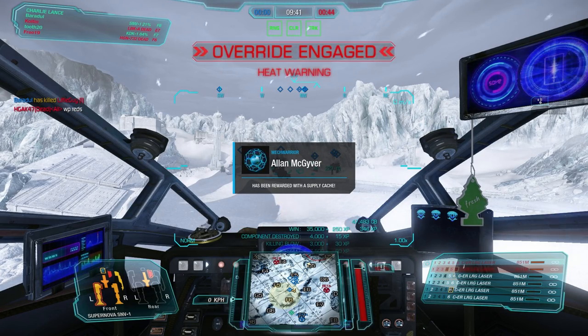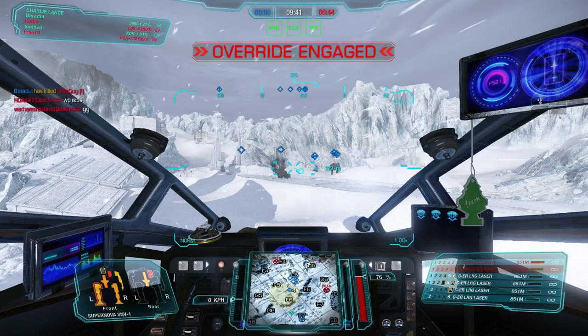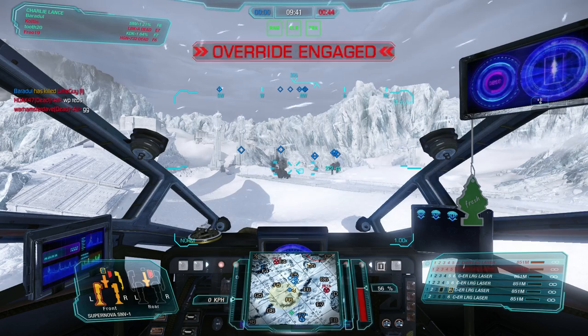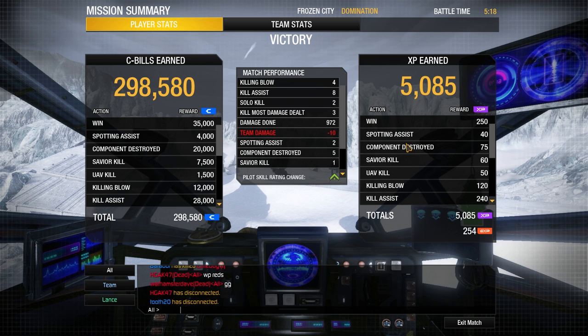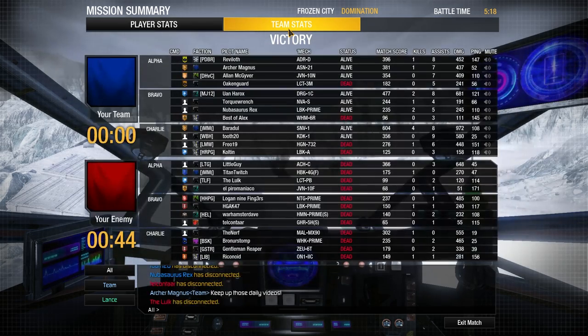I finally get a hit to a side torso and get the kill as well. It was an interesting game, and again this is how I see the role of the Supernova — you have the range, but for me it's only an option. Getting somewhat close to get your targets right is, I think, mandatory. 972 damage, 4 kills, 8 assists, 3 kill most damage dealt, and 5 components destroyed.